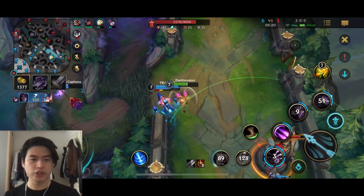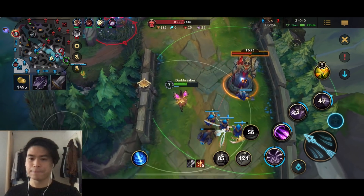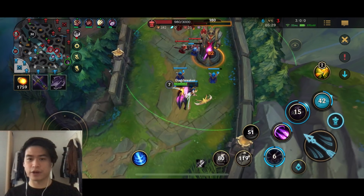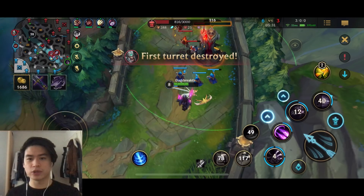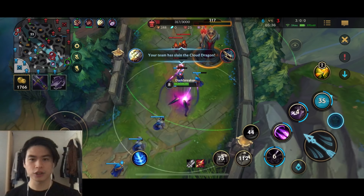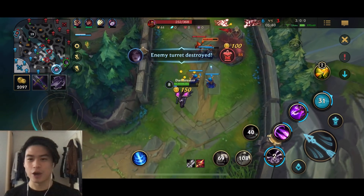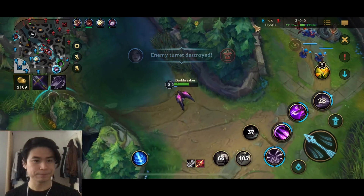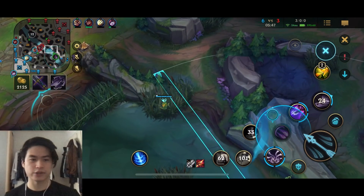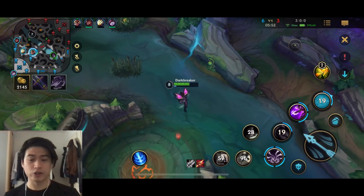We get the kill with Q. I would just focus the turret - usually turret is always better than dragon, unless it's the Inferno. So we're securing the first turret. Teamates got the first turret, so no bonus first turret gold. But we'll be able to get the second turret, which gives global gold for the whole team. And we still managed to get the dragon, so that's not too bad. But usually you always want to go for the turret before dragon.